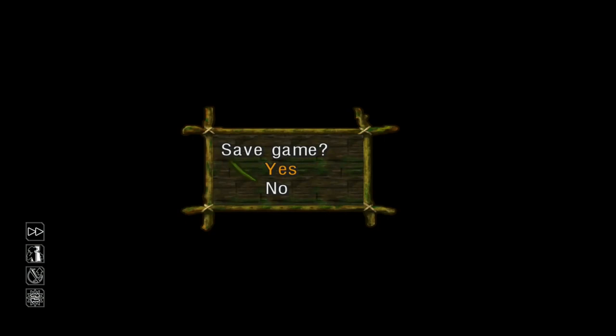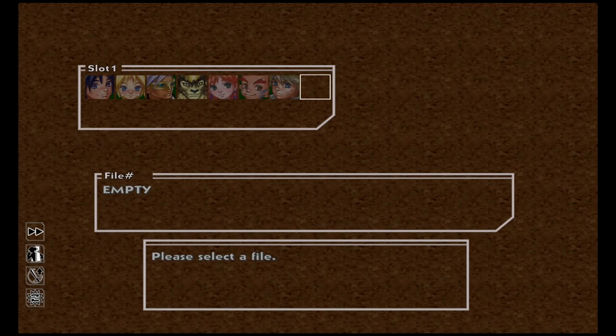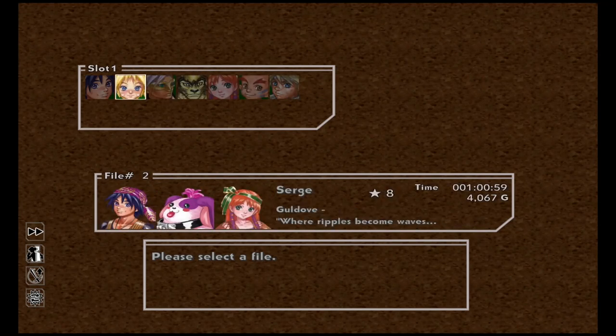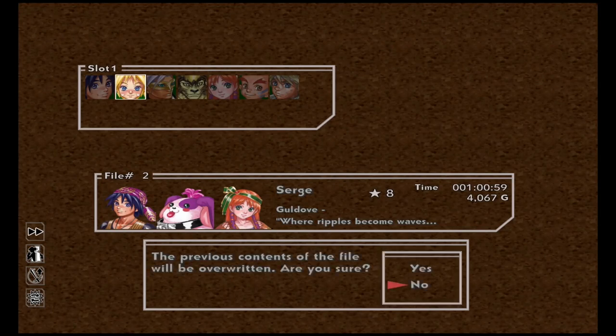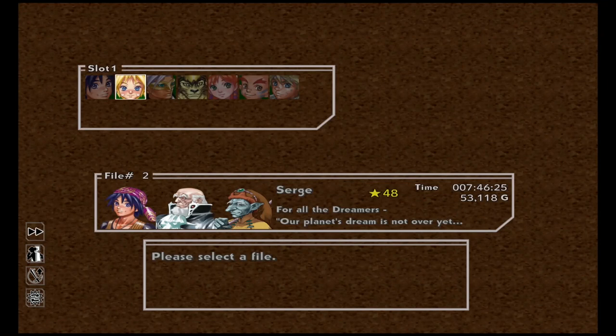You get two trophies at the end — In an Unchanging Future for completing the game, and one for the bad ending. When it asks you to save make sure you press yes. The cleared save star will be yellow — if it's yellow it's a cleared file. Save it somewhere and make sure you remember where it is, then back out to the title screen.